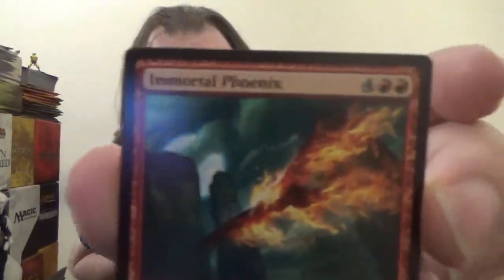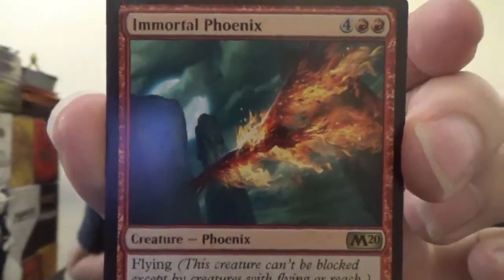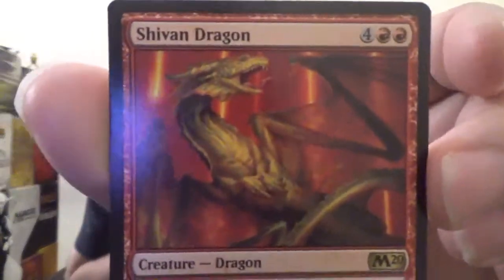Next up we've got Immortal Phoenix — a 5-3 flying Phoenix for four colorless and two red. When it dies, it gets returned to its owner's hand. Quite as simple as that. Next up we've got the Shivan Dragon, an oldie but a goodie, always a classic. It's a 5-5 flying dragon for four colorless and two red. You spend one red and it gets plus one plus zero until end of turn.